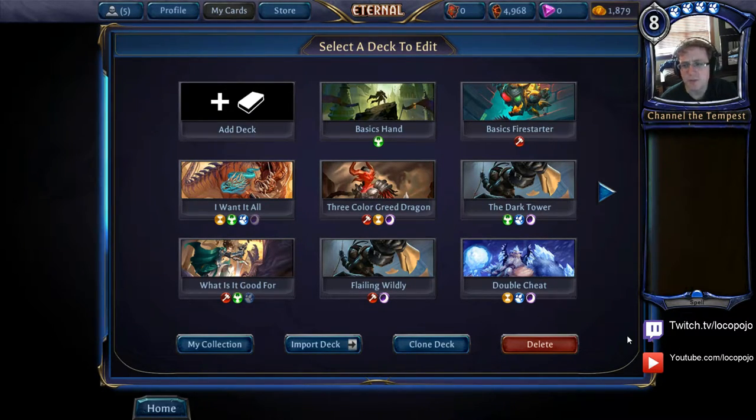We've built decks that explore each of the five different colors and a lot of the different things those colors like to do. We know that purple really likes sneaky cards, red for its aggression, green for its straightforward attack-with-units-and-weapons strategy, yellow for its difficult-to-answer threats, and blue for its disruption and control. But what we've seen on the ladder is that most decks are two to three colors.